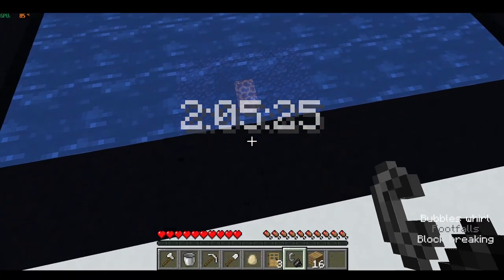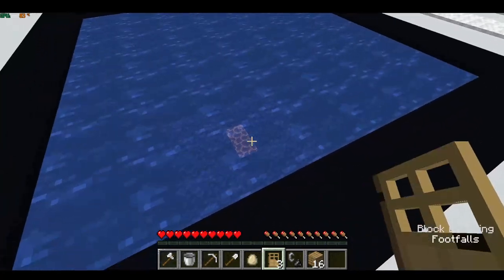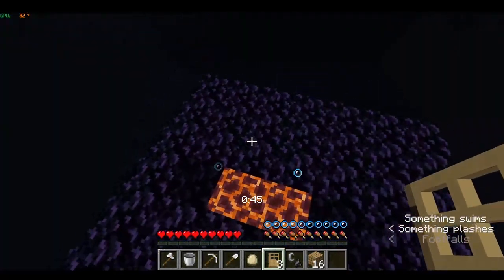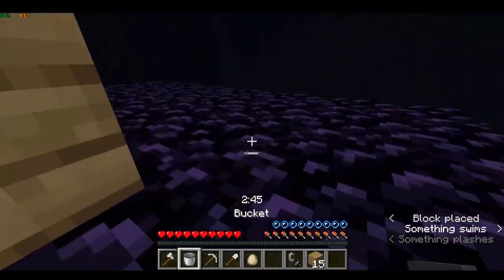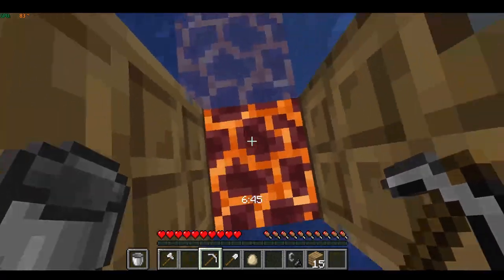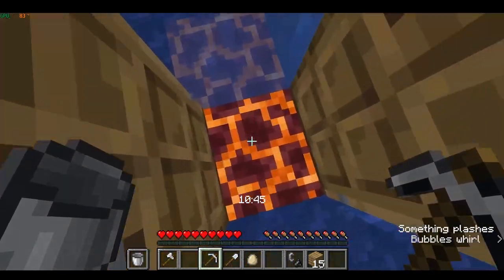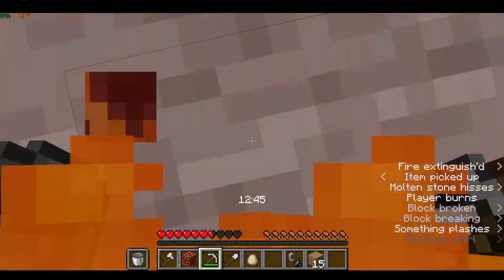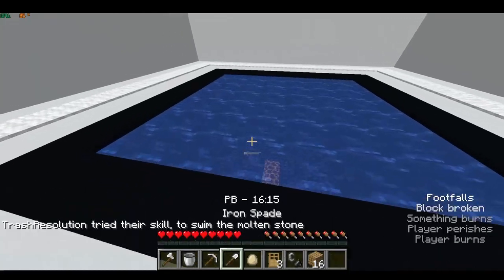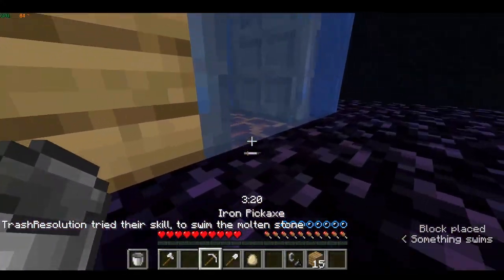Now I'm going to give you guys some common mistakes you want to avoid when building this portal. First thing: when you do this step, you don't want to stand directly on the magma. You want to usually stand on the side of it. If you stand in the middle, this is what will happen — you will basically die. Same goes for when breaking the second time.